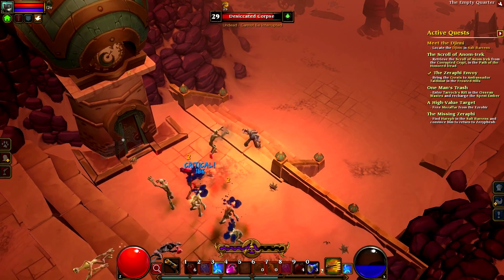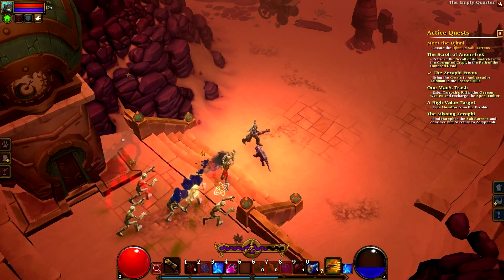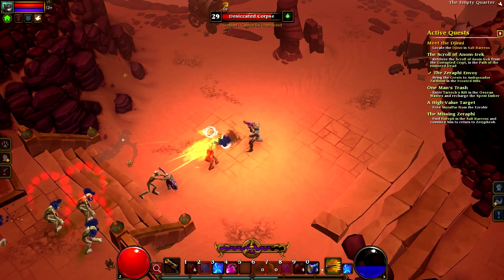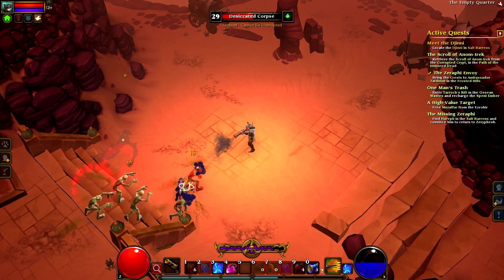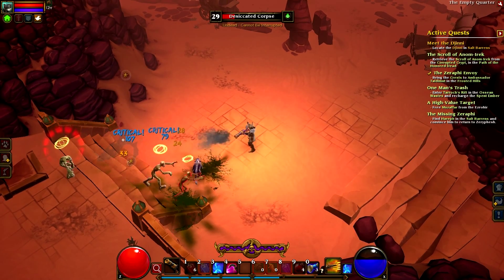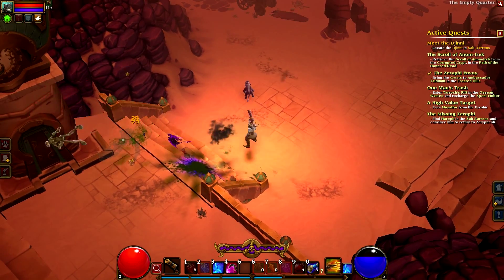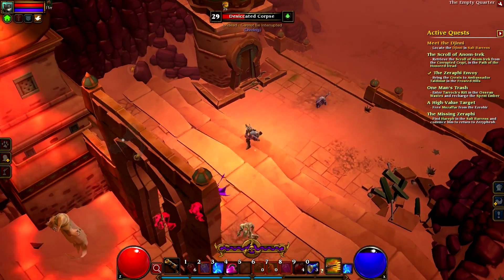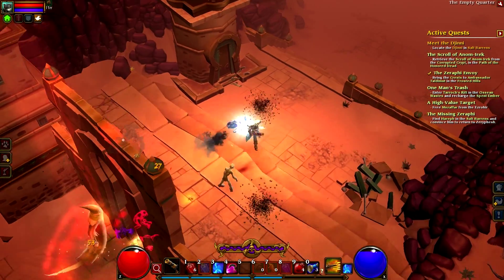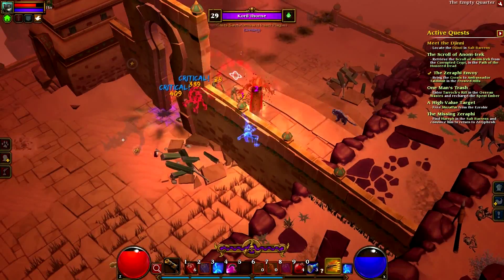The ranged playstyle just feels like too much kiting for my taste. There's going to be some kiting involved in this genre no matter what — you're going to have to kite even as a melee character — but it basically has to be all kiting if you're playing a ranged character, and it's not something I enjoy too much. So for that reason the Berserker is a nice class, and maybe I should have gone for a melee Outlander, but I'm still enjoying the shotgun Outlander and I'm going to continue with it for quite a while.